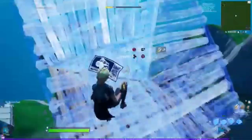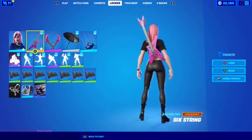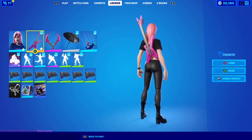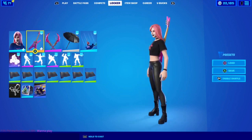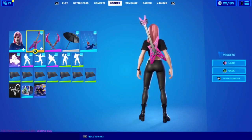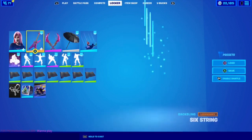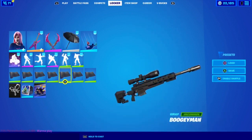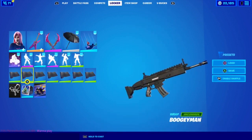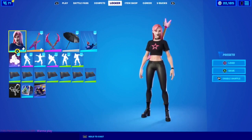For the fifth and final combo, you're gonna want to put on the Haze skin with the Six String guitar. This guitar goes perfectly with the skin because the star on the shirt is pink, the hair is pink, and the guitar is pink with a little black, which matches her pants and boots. You're also gonna want the Dual Edge pickaxe because it matches the pink. For the glider I'd recommend the One Shot glider, and the Boogeyman wrap works great.